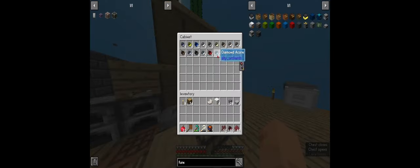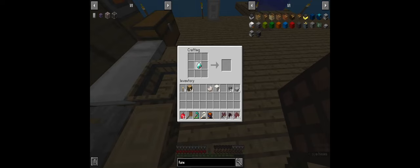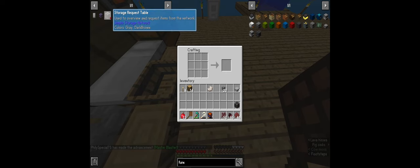All I need now is a diamond - I have the perfect amount to make a diamond. A block of quartz for storage cables and we get the network master. The next thing we need is the storage request table. We need four gold ingots, four cables, and a crafting bench.